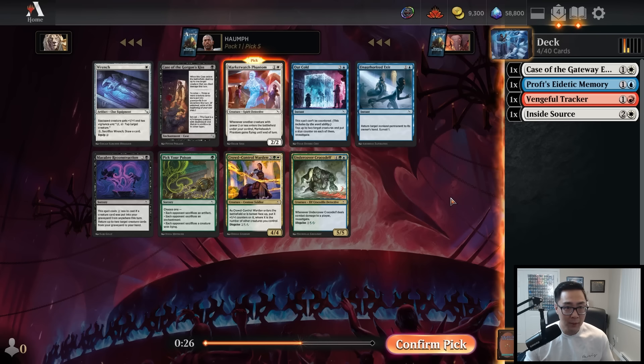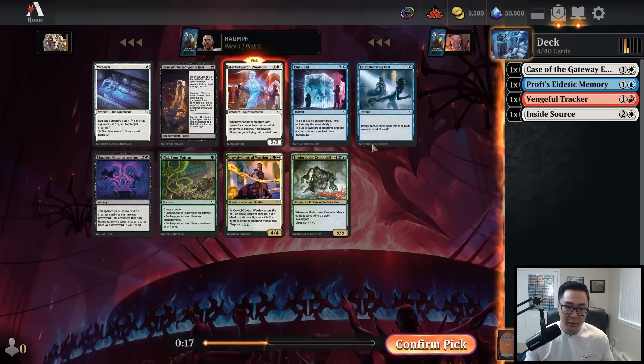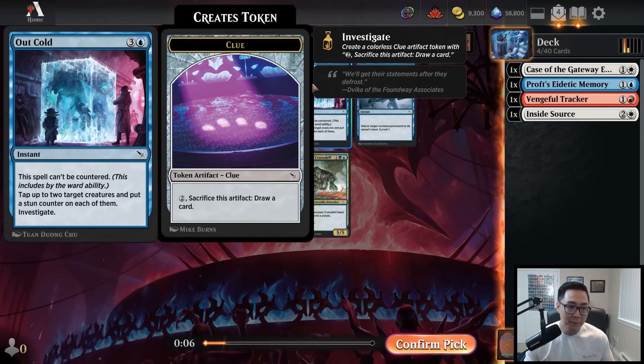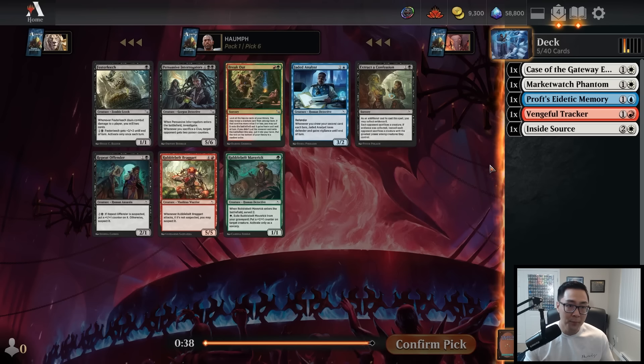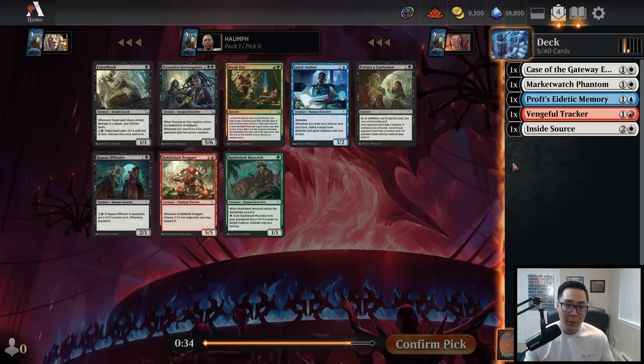Premium two-mana creatures are really hard to come by. Market Watch Phantom is one of them — you're going to have a ton of morphs, this will basically have flying most of the time, and it's a detective. There's also Out Cold, which is a phenomenal card, a great way to finish off opponents. It's uncounterable, so you can target ward creatures, and you also draw a card off it. Premium card, but I'm still not going to take it over a two-mana card I'll happily play in my deck.